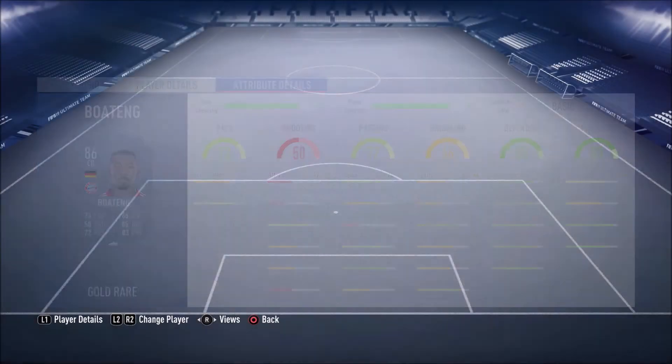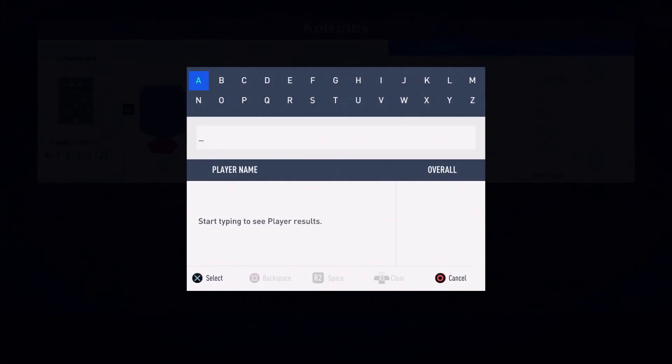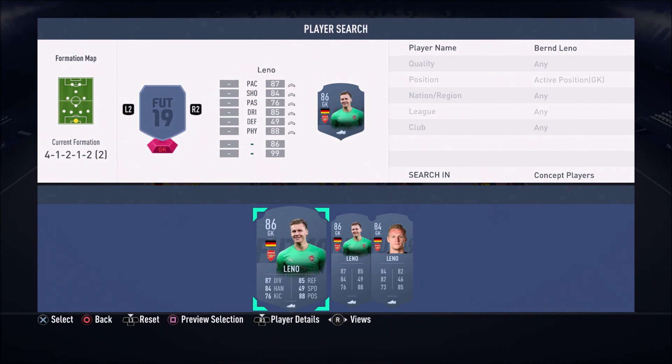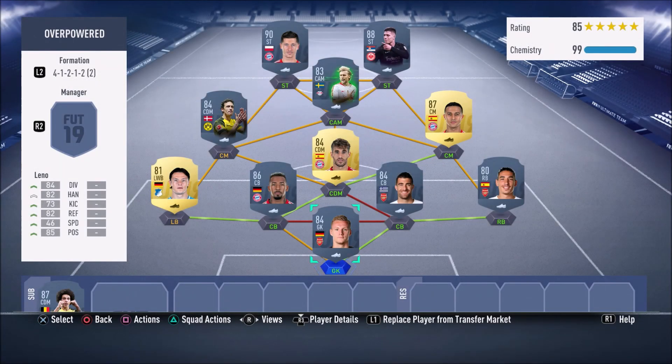To finish off this 450k squad builder, we have Bernd Leno in goal, who gets both links to Boateng and Sokratis, so he works very well in net. I've used him before and he is pretty overpowered — he really does get the job done. That completes the 450k squad builder. This 450k team is honestly so insane to use: so overpowered and it works so well, especially with this formation. You guys need to go ahead and try it out.